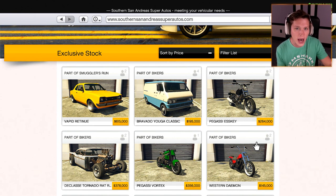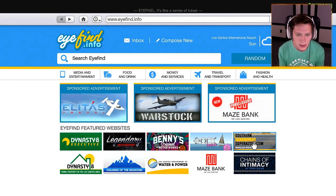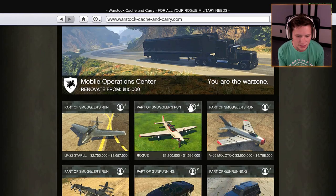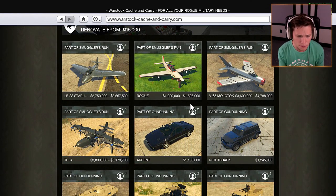In total that's seven new vehicles, and I calculated it — it's going to be about $22.5 million just for the stock vehicles. That doesn't include customizing and making them look cool, so this is going to be an insane spending spree. It's honestly probably going to be around $50 million over the next couple of episodes. We're going to start with Warstock, and some of these things are pushing $5 million for their buyout price.